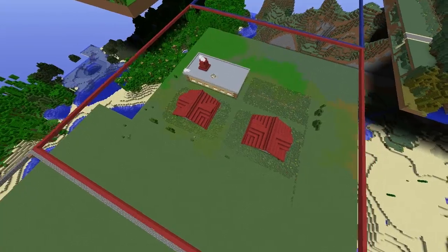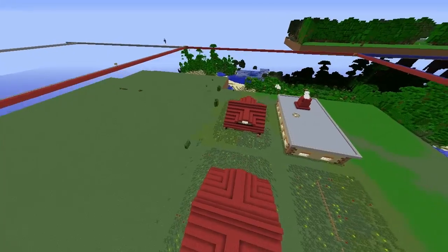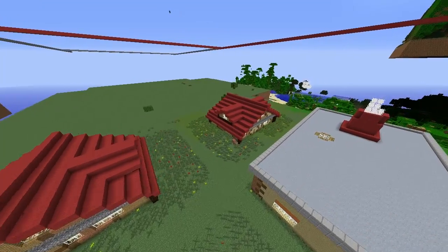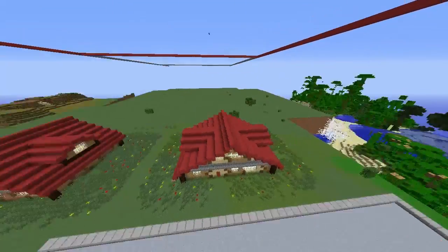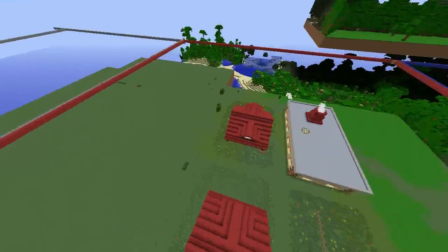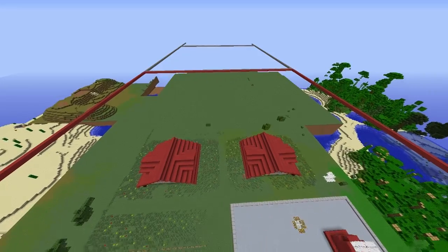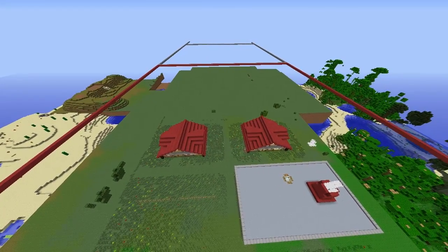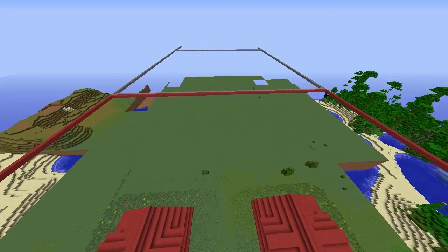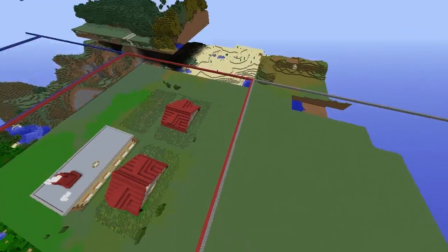We came back to the project after like two or three months of not working on it because we have other things to do. I asked Matt what the scale was for Pewter City because the place didn't feel right. Matt said we're going to have to redo it, and I agreed. The main problem was we were basing off the map from Red and Blue, where Viridian City shows as the same size as Pallet Town, so using those squares didn't work. We switched to Heart Gold and Soul Silver, and that's what these big squares are.